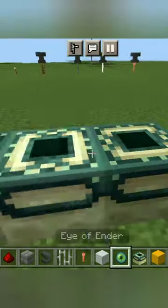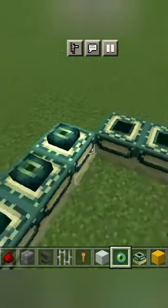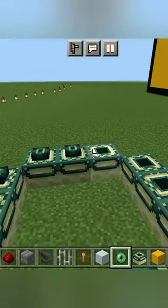Now from the inside, start placing your end portal blocks. Then your Eye of Enders.